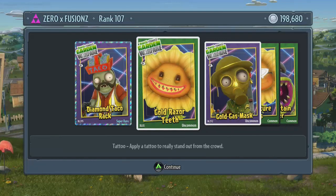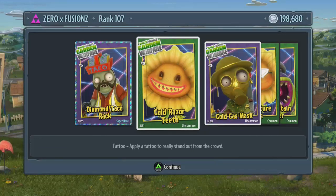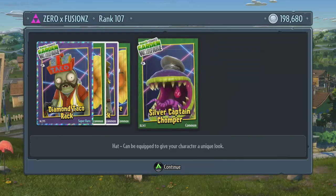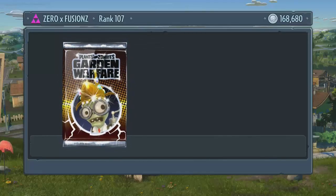So I like that, that one is pretty freaky but I quite like it. We get the diamond taco rack for the engineer, we also get a gold razor teeth for the sunflower — that looks awesome. We also get a gold gas mask for the foot soldier, I'll probably use that as well, that one looks pretty sweet. We get a silver future shades for the sunflower and we get a silver captain chomper. Last one we got a golden crown for the chomper. So in this one we get a silver captain.